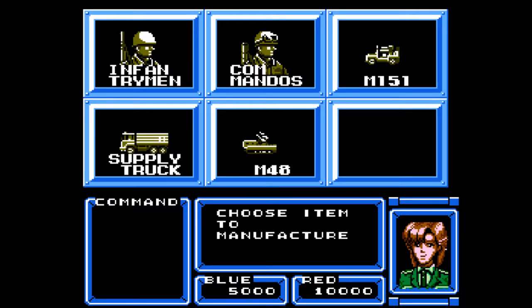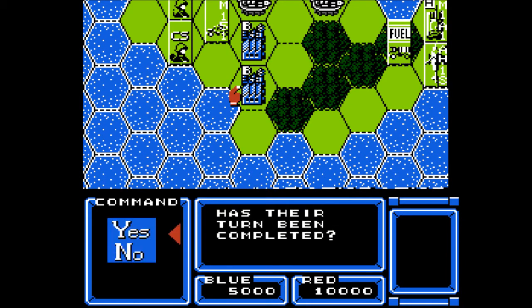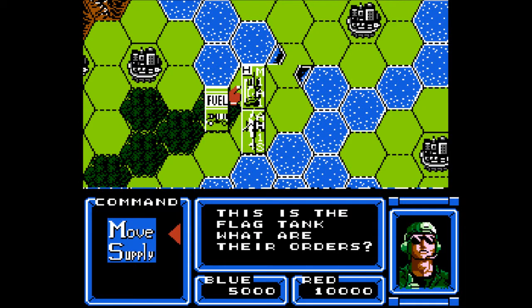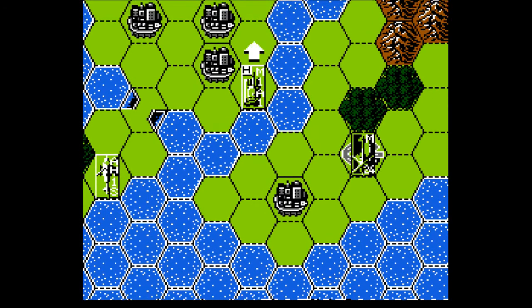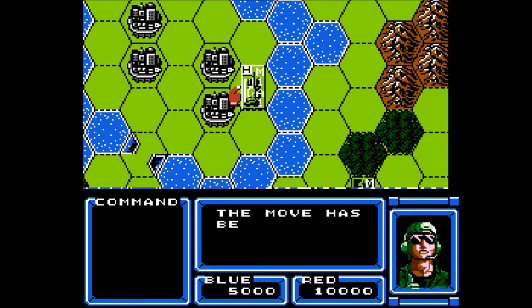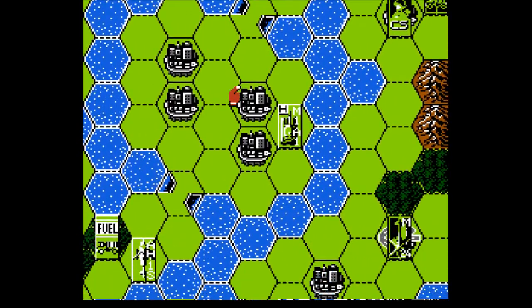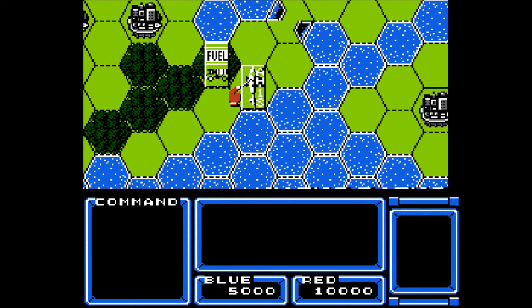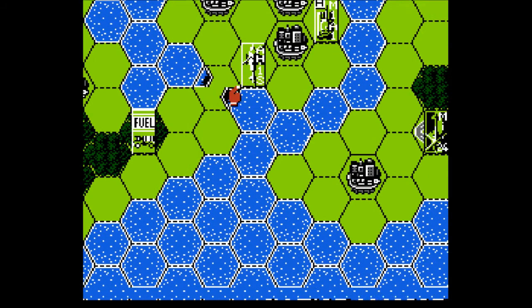This blue thing — what is it? It looks like we can make units here. No thanks, I just want to get into a fight. Take my tanks in — tanks, but no tanks. There's no bridge here — wow, I have to go all the way around. We'll leave our fuel behind and just take our helicopter and tank in. Probably not the best tactical decision, but I want to see conflict — that's what this game is named, damn it.